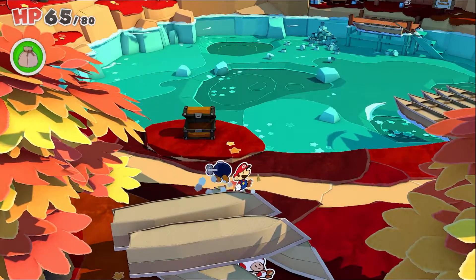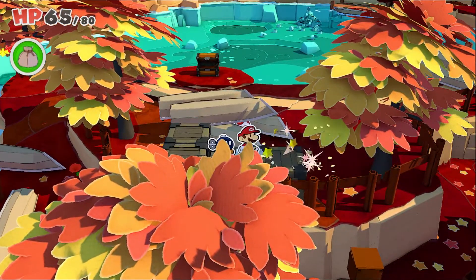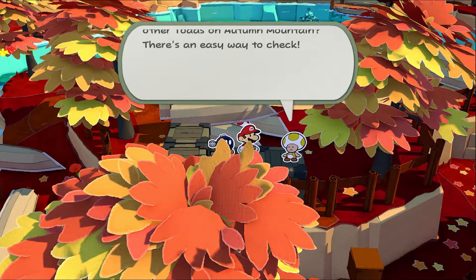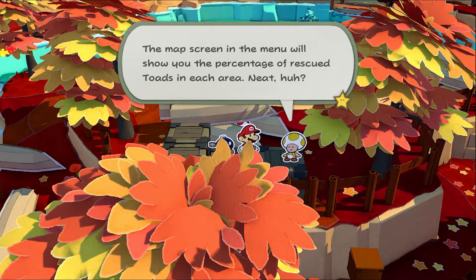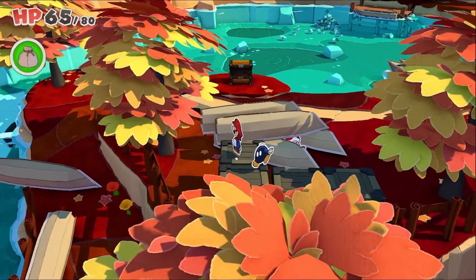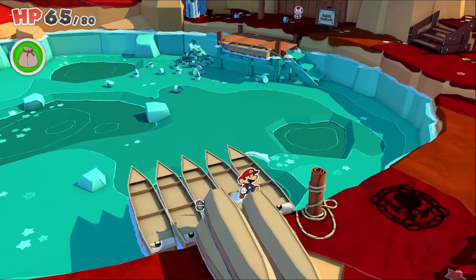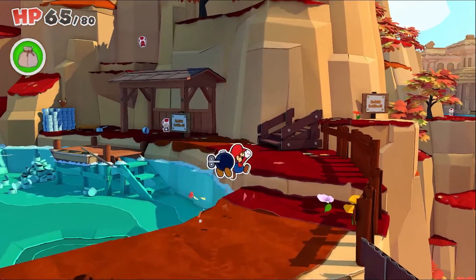I want to get up on top of the boats because I see a leaf that's out of place over here. Have you saved all the other Toads in Autumn Mountain? There's an easy way to check — the map screen in the menu will show you the percentage of rescued Toads in each area. I knew that, but thank you. Maybe not everyone had figured it out, but I sure have. And if you've been watching, you should also have, since I pointed it out.